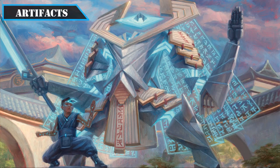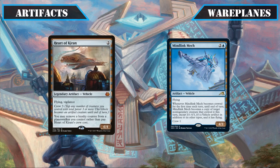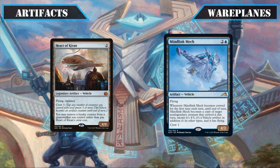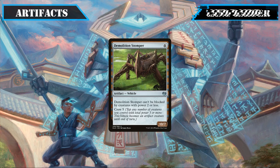Looking at our artifact upgrades, we'll be adding vehicles to maximize the chance of hitting them throughout the game. Heart of Kiran and Mindlink Mech both have flying, the former's vigilance enabling it to stay up to block without using our commander's ability, and the latter allowing us to double up on potent abilities if we have the right creatures crew it. Demolition Stomper slots in as another evasive vehicle whose ability to bypass smaller creatures makes it difficult to jump-block, easily crashing its 10/7 stat block into important creatures or face.